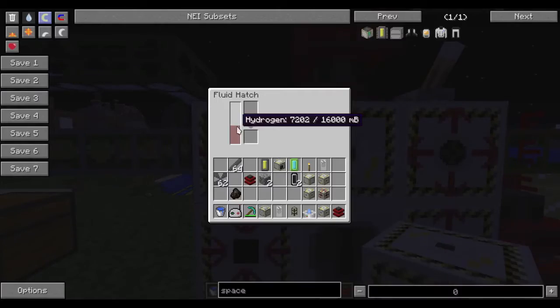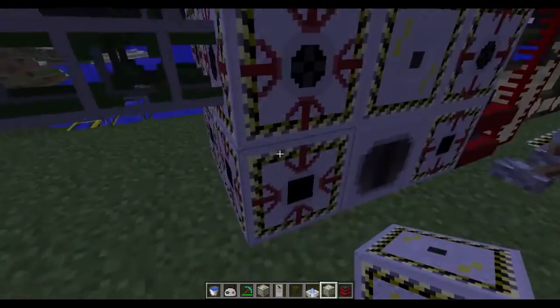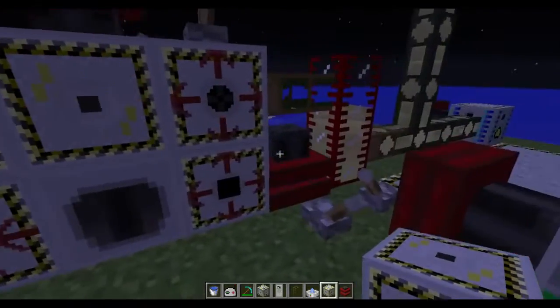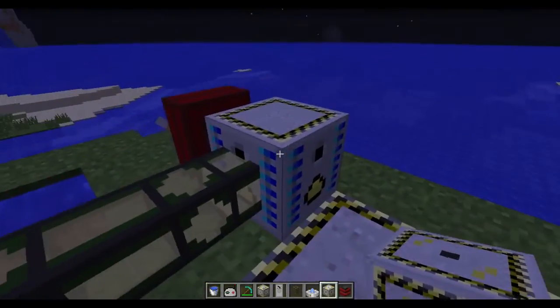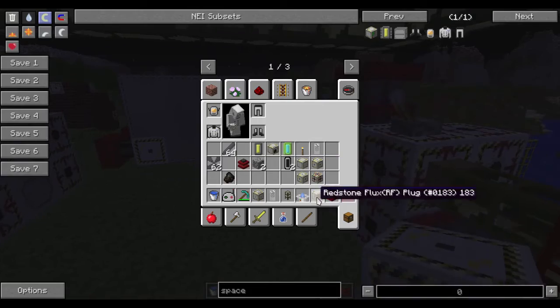By putting hydrogen and oxygen into the top two fluid hatches, with no solid material requirement, this will produce rocket fuel. You now require rocket fuel to run your rocket and it will no longer run with water.